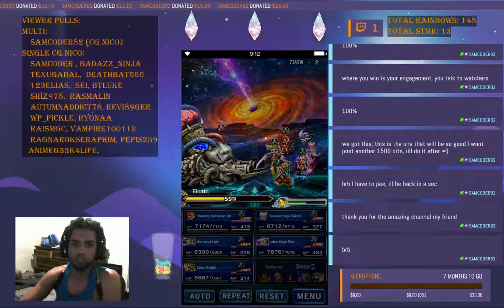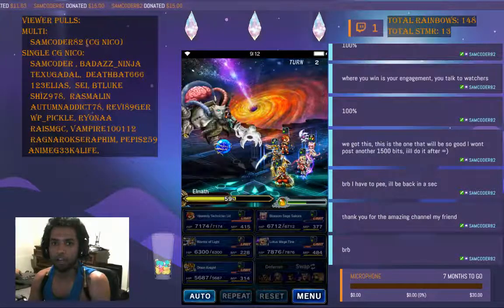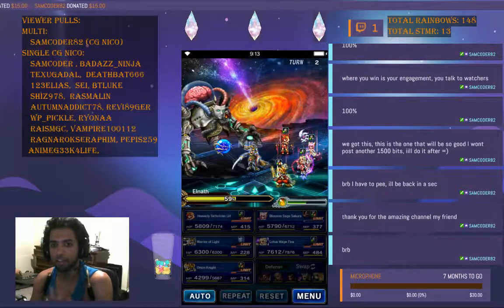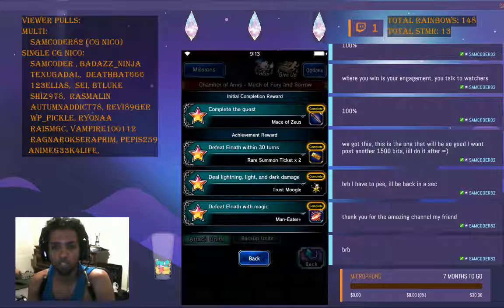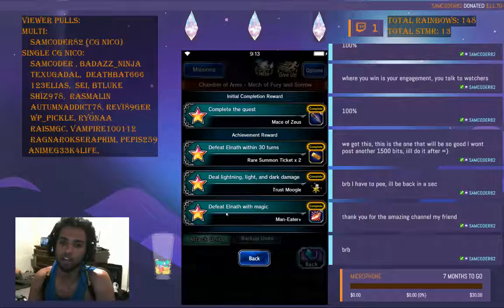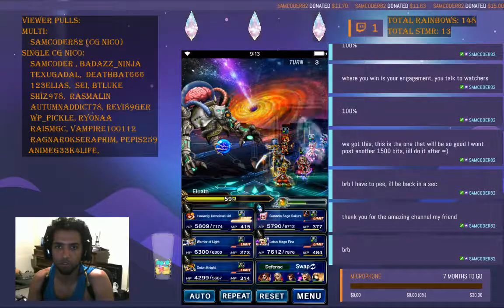We are entering Phase 2 at 59%. El Nath now has two arms, and which arm you kill first determines how you finish El Nath. To complete the missions, you need to kill the left arm first, because you want to kill El Nath with magic. If you kill the right arm first, El Nath becomes immune to magic and you can't get the Man Ether Plus reward.